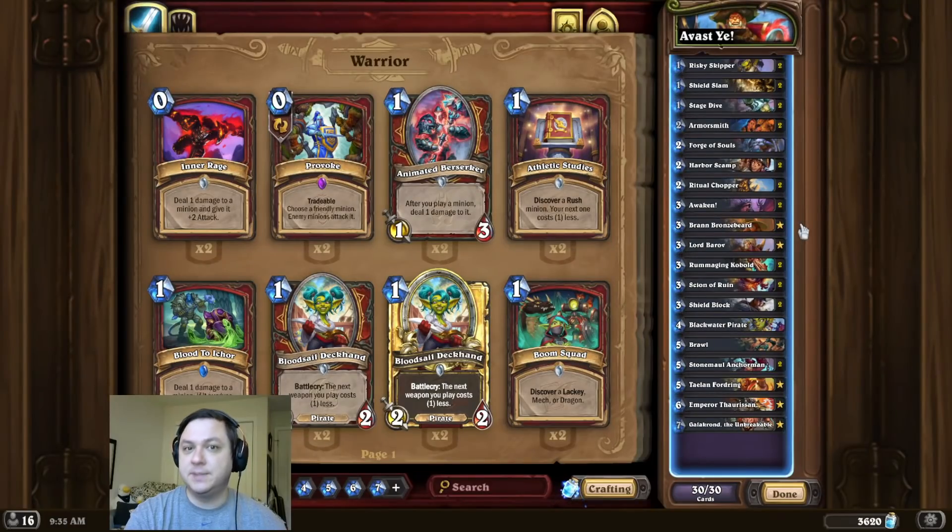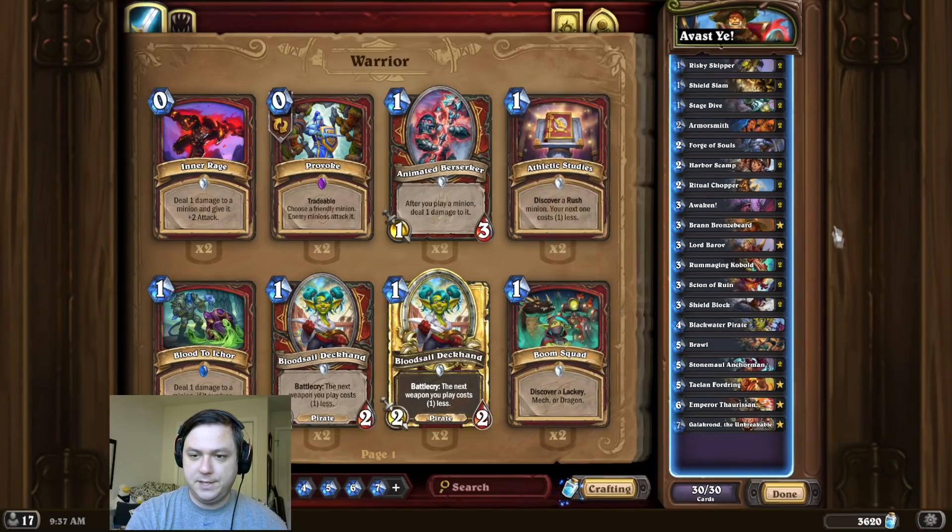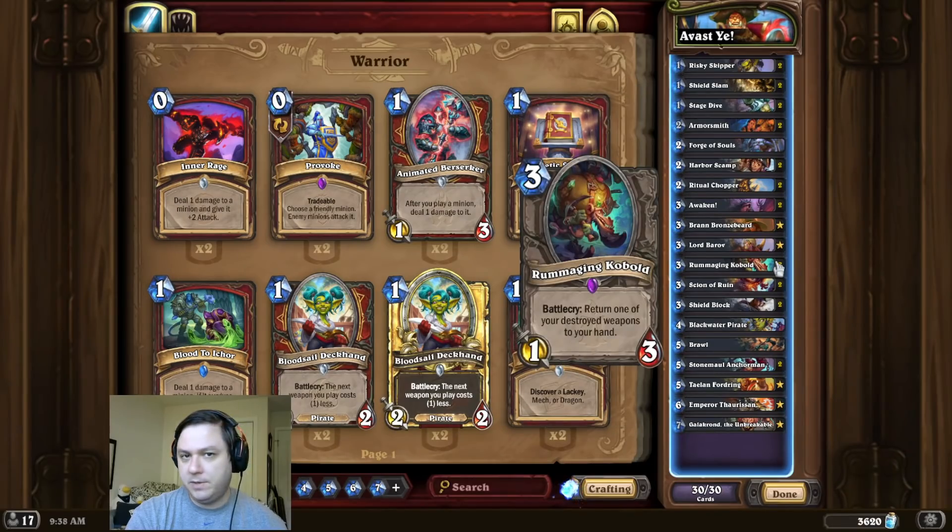Alright, deck intro time, and this time, look at me — I am the captain now. So for this combo, we're first going to start by playing Bran Bronzebeard and Blackwater Pirate. Then we play a Ritual Chopper and double Rummaging Kobold, and we play all of our zero mana Ritual Choppers for the OTK.